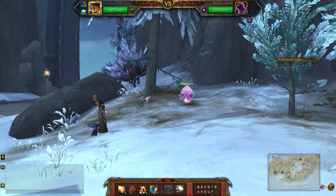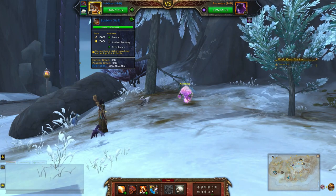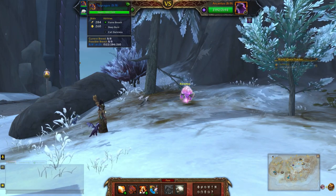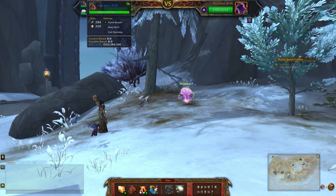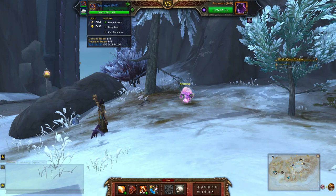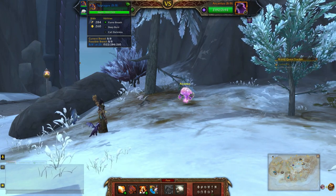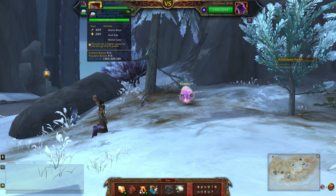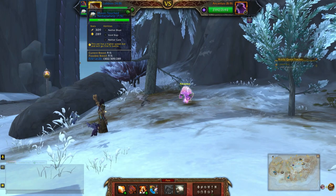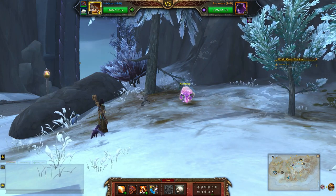For my dragonkin team, I'll be using Lovins in my first slot using breath, ancient blessing, and deep breath. Second slot is Spirit Ghost with flame breath, deep burn, and call darkness. If you don't have Spirit Ghost, you can check out my guide in the card linked above or in the description below. Finally, the Moon Touched Nether Whelp with netherblast, void slap, and nether gate.